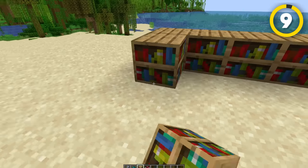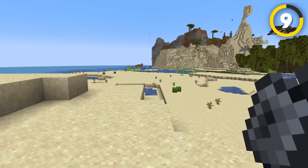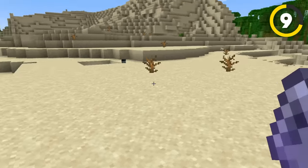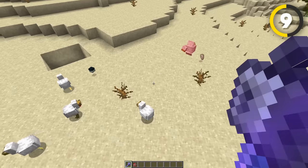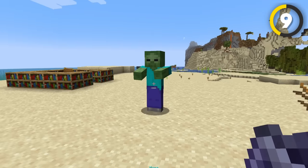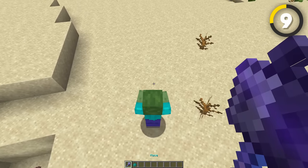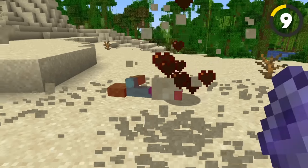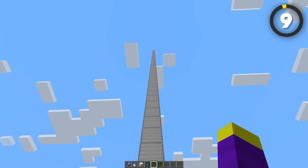This thing is kind of insane, and you can also enchant your mace to make it even more powerful. The enchants are: breach, which has something to do with armor; windburst, which gives the effect of a wind charge every time you hit something — which is actually pretty funny when you realize that you can fly with it; and finally we have density, which makes the mace do even more damage when you're falling.